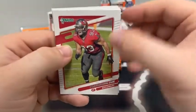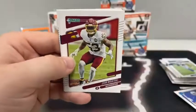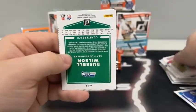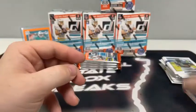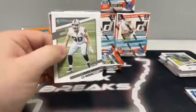This pack begins with Ndamukong Suh, Adam Thielen, Jamal Adams for the Seahawks, John Bostic, Phillip Lindsay for Houston, Bud Dupree, Russell Wilson for Seattle, and a base rated rookie of Kadarius Toney for the New York Giants. Four packs left to go here in Blaster Box number one.